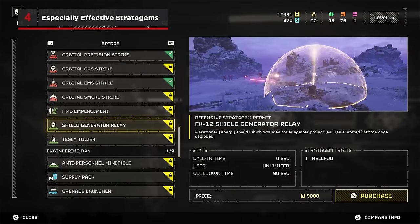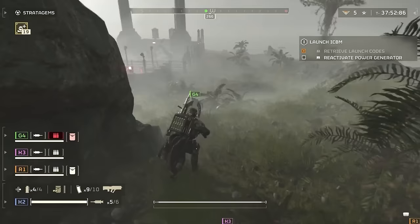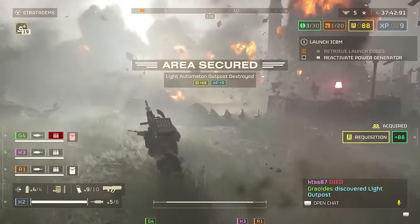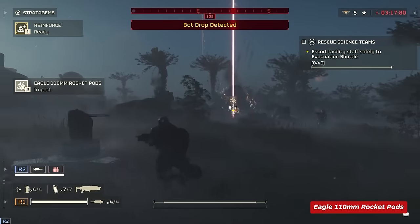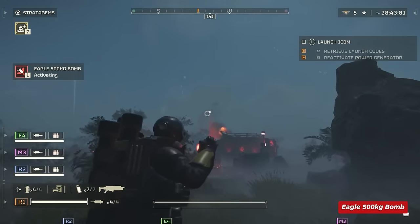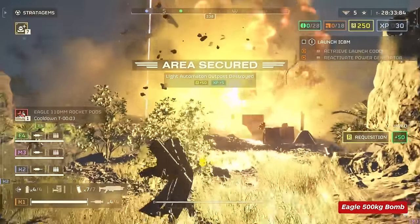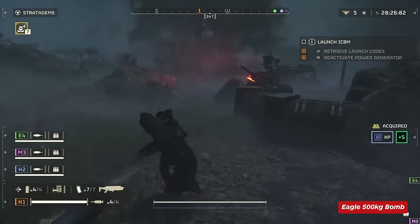As tempting as defensive abilities like the Shield Generator Relay may be, it's better to focus on stratagems that you can deploy quickly while you run and gun. The Eagle Strikes are good for this — they're versatile, capable of taking out groups, shutting down fabricators, and doing chunks of damage versus tough units. The Rocket Pods target the biggest enemy in their area of effect, which allows you to hit hard targets while you run for cover. And if worst comes to worst, the 500kg bomb will clear a large area of pretty much anything, and rearms fast enough to be useful several times in a mission — particularly great if you want to take out a group of fabricators without risking a protracted gunfight.